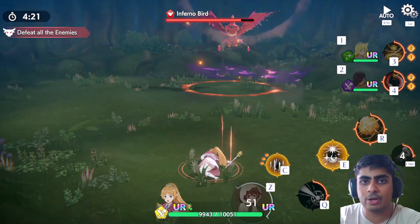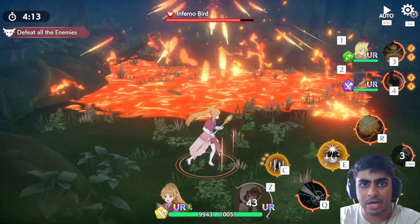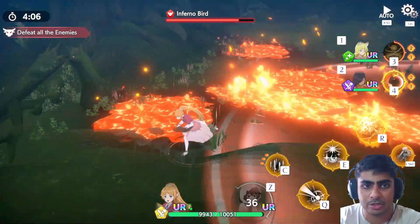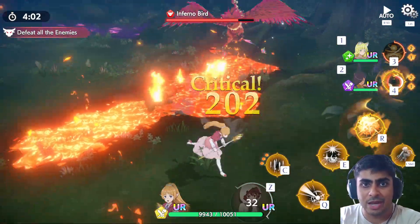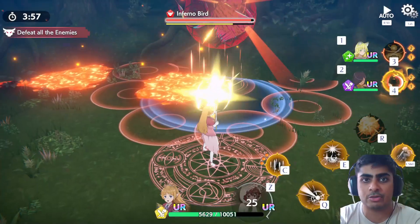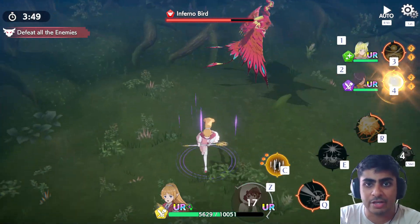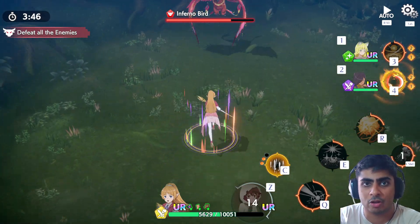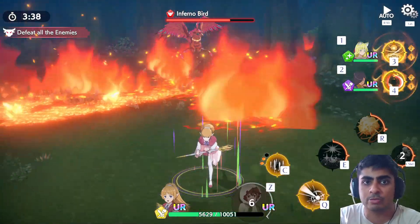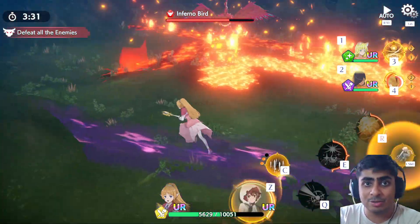I'd highly recommend using your ultimates whenever the bird raises its shield rather than anything else — focus on breaking the shield with ults and assist abilities. We took a hit, but that's fine. You have to be cautious and try to keep your ranged units at a distance. The bird's attacks destroy your movement space, which is the biggest problem.